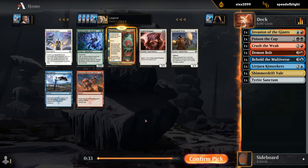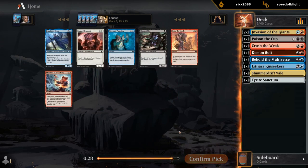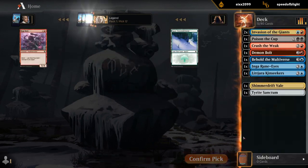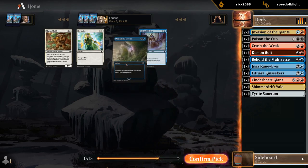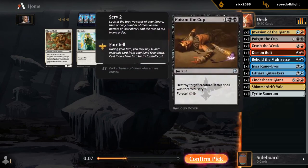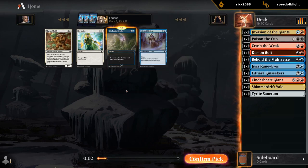I'm committing to blue-red giants — I don't think I'm going to pivot from here. If we can get a Cinderheart Giant, that would make my day. I'll take Inga Rune Eyes. We're committing blue-red giants. I'll take a Stroke over Mists, though it's close. Mists is nice to kind of buy time until we can start dropping Cinderheart Giants on our opponent, but we also have Crush the Weak as early removal. I'll take the Stroke.